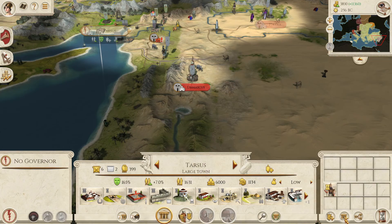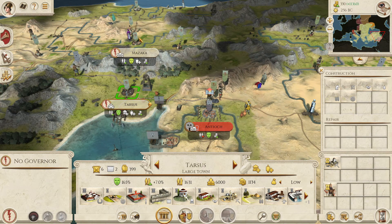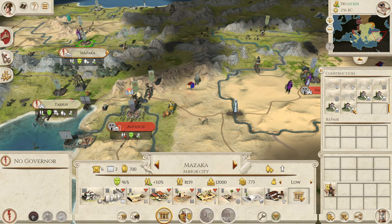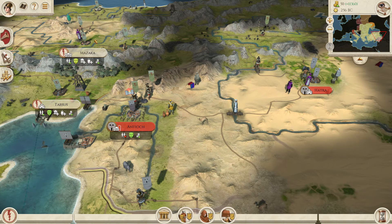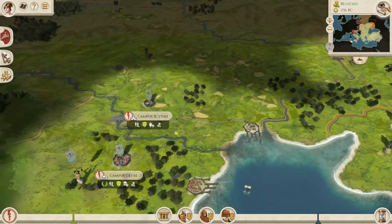With our 3,000 left to spend, let's go for large mines in Tarsus and a simple shrine to Nike in Mizaka. That's all of our money gone, so I think we're safe to end the turn.